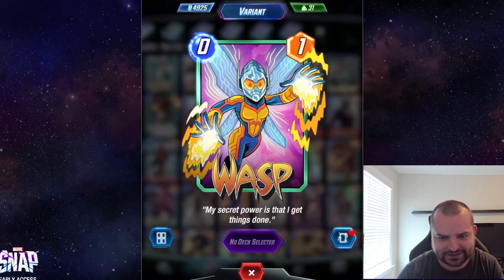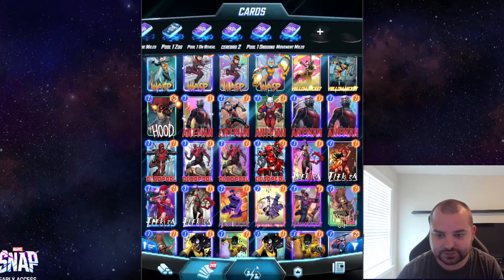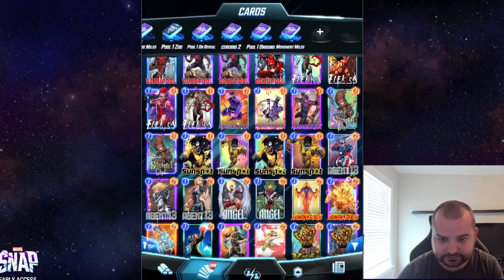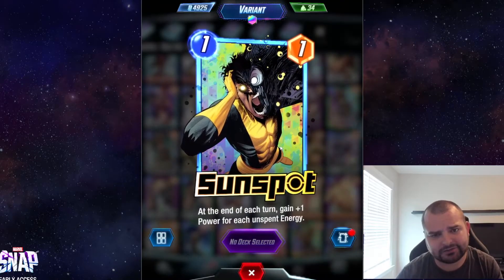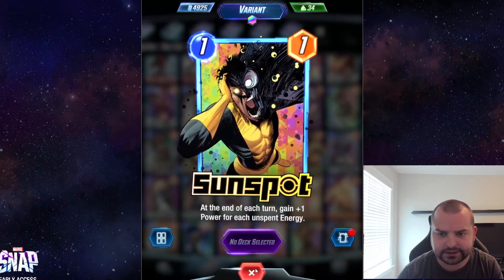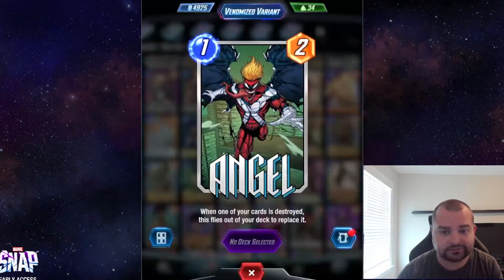This Wasp one is a simple one — I think it's one of the Dan Hipp ones — I love that one. The zombie Deadpool is just super cool. This specific Sunspot one, I think, was one of the very first variants I ever bought. It was pretty early on in the beta; once I got Sunspot it was one of my earlier unlocks.